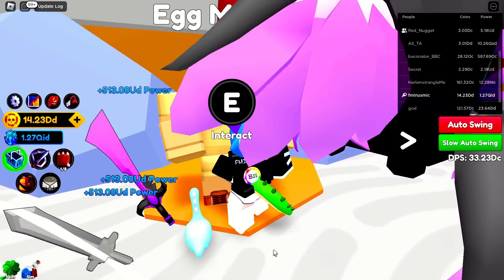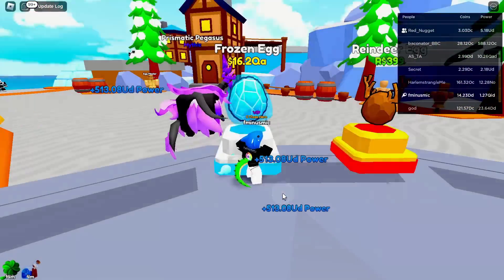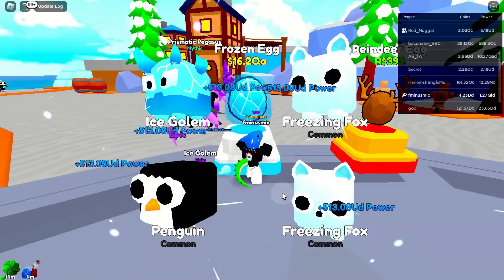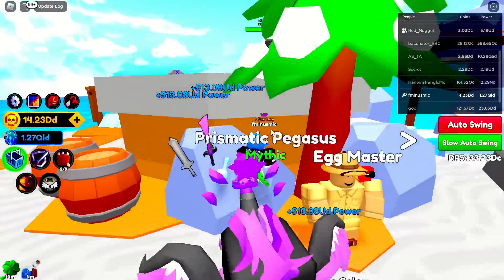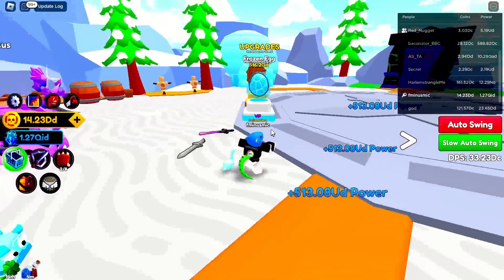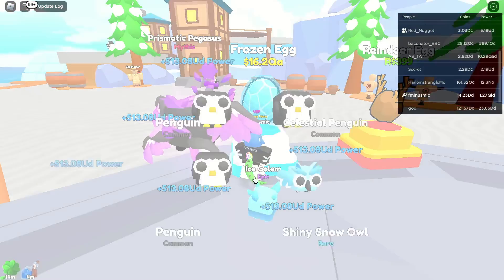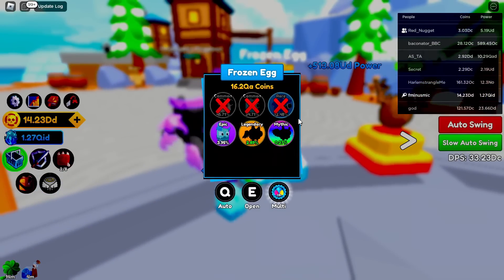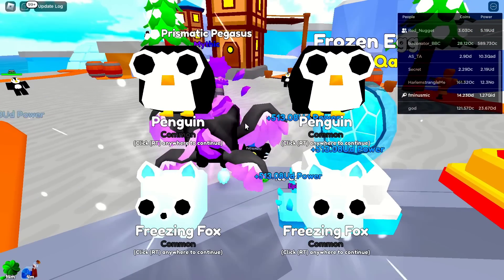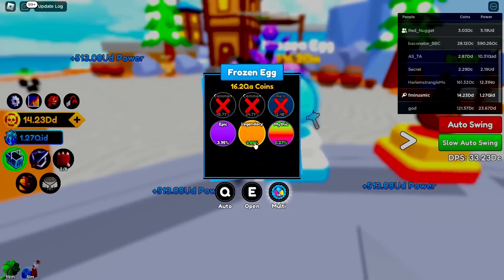He's now asking for 250 eggs. The fastest way to open eggs - if the hatching glitch still works, join a laggy server with high ping, get an auto clicker, spam the letter E and it should skip the hatching animation. Free to play hatching takes about five to ten seconds normally, but with the hatching glitch it only takes about one second - you can hatch like a thousand percent faster as free to play.